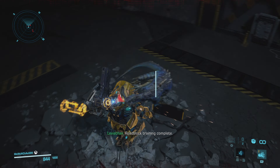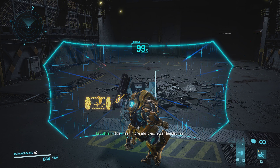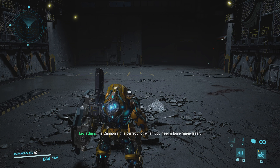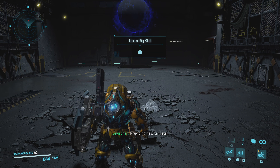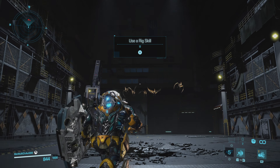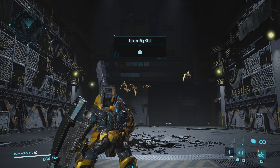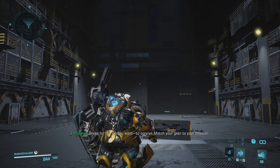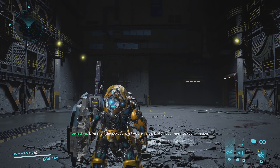The Roadblock model features a state-of-the-art shield. Utilize standard attacks to eliminate targets. Activate the taunt ability and watch that dino give you all its attention. Activate taunt now. Use the ballistic wall to defend against the ravens. Tell them not today, boys.